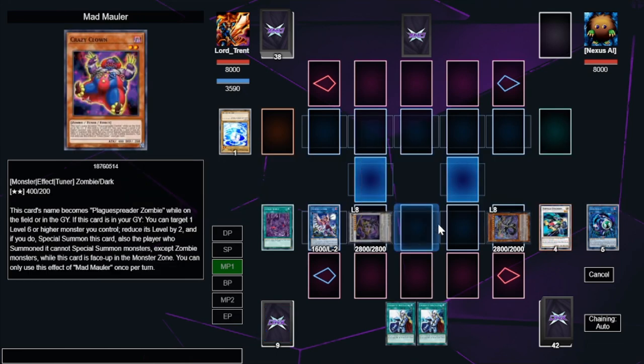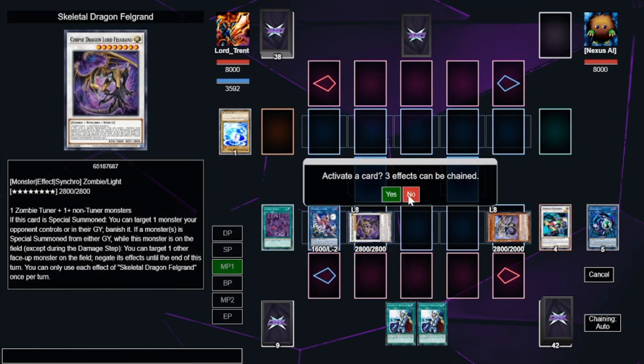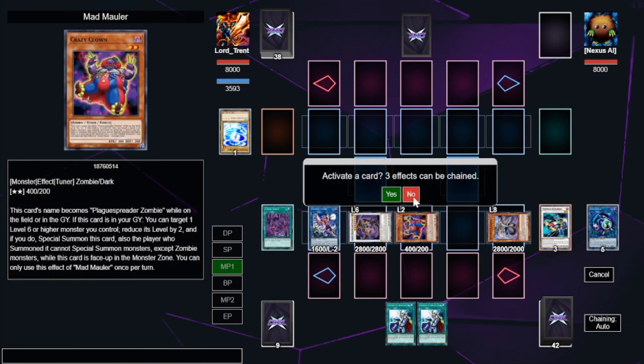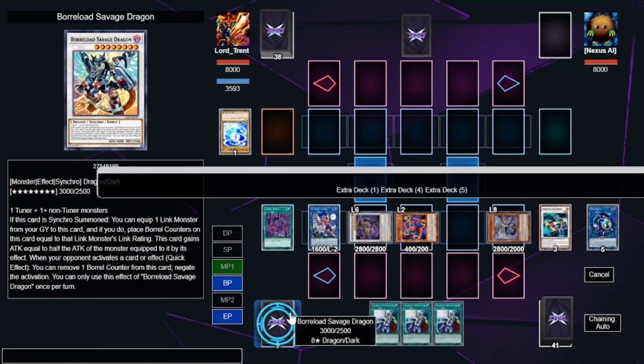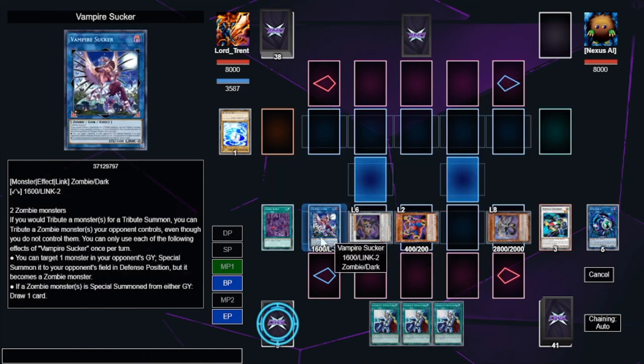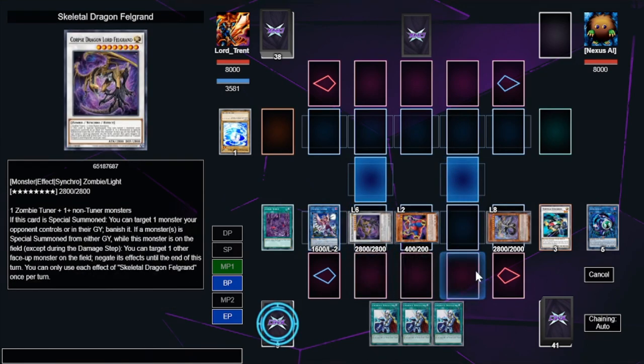Next turn we have Mad Mauler available, plus we can draw an additional card off Vampire Sucker's effect. We have plays ready to go for the remainder of the duel. You can also set up Scythe Lock with this opening hand. But that is everything for this combo. There are obviously different variants — but let me show you another combo and the different things you can do.